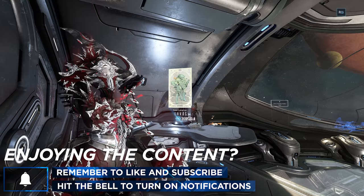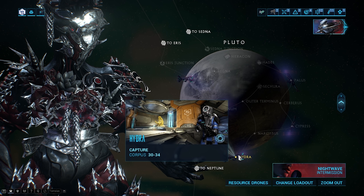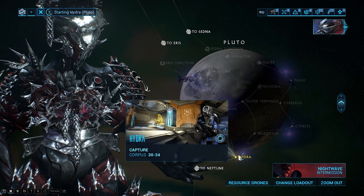With Sisters we have to go ahead and get a Zenith Granum Crown first. Come up to your navigation - I like to go to Pluto, Hydra. You can go to any level 30+ Corpus mission that takes place on the Corpus ship tileset - that's the tileset with the golden hands scattered about the place.